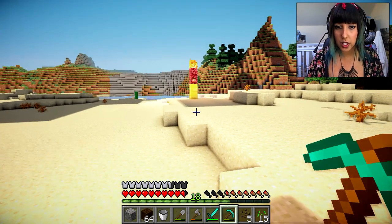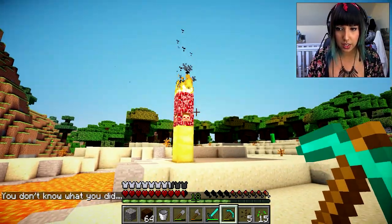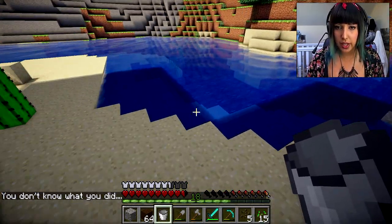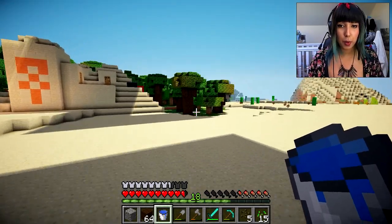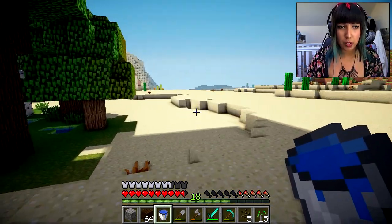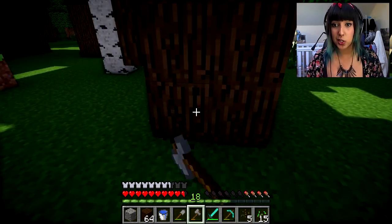I never seem to have my sword on my hotbar which is not very good when it comes to the Herobrine mod. We need to make ourselves an endless water source, so if we go do that in our back garden over here that will be good. Apparently Herobrine likes to hang out in the desert, so I am living in the perfect place for that. Thank god I haven't seen him yet though.